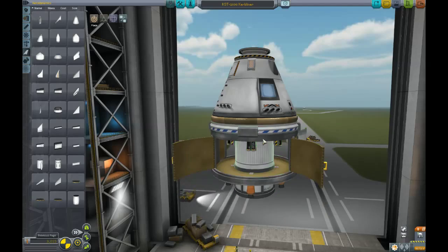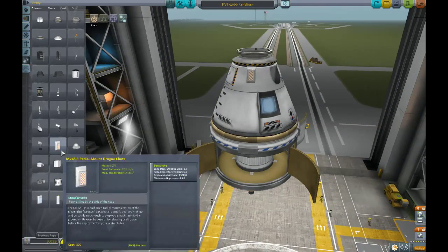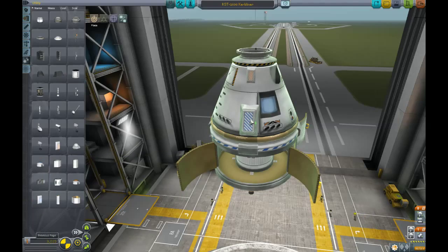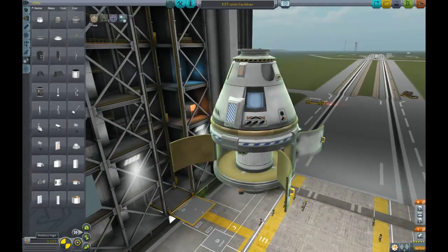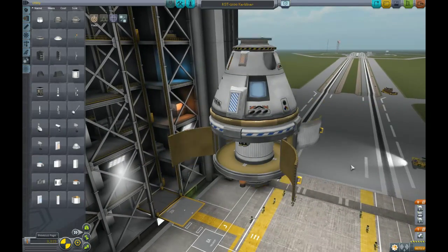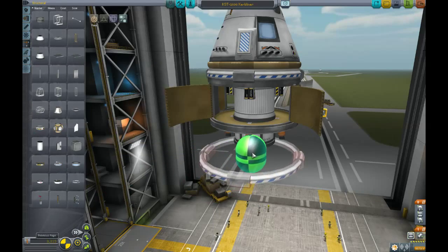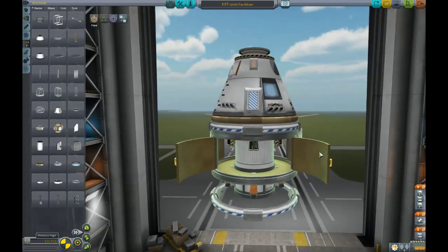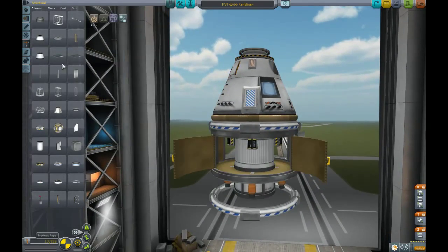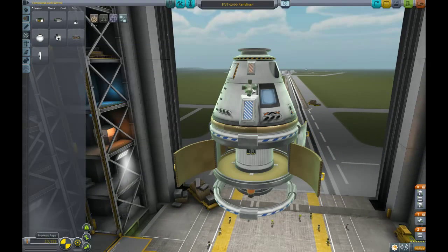There we go. And then, where's our big boy chutes? Right there. Looking good. So I'm obviously going to have to stage all this at another point. This is our re-entry section. We have plenty of room in there for cargo in the event that we actually wanted cargo. I should probably also put some RCS stuff here.